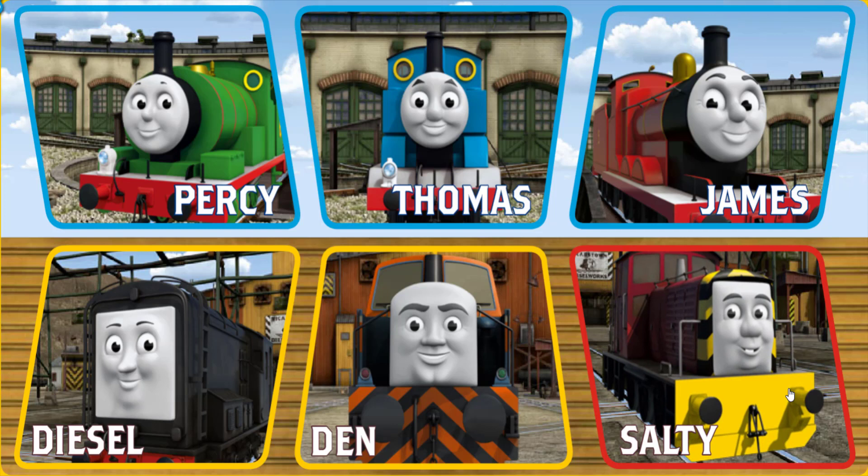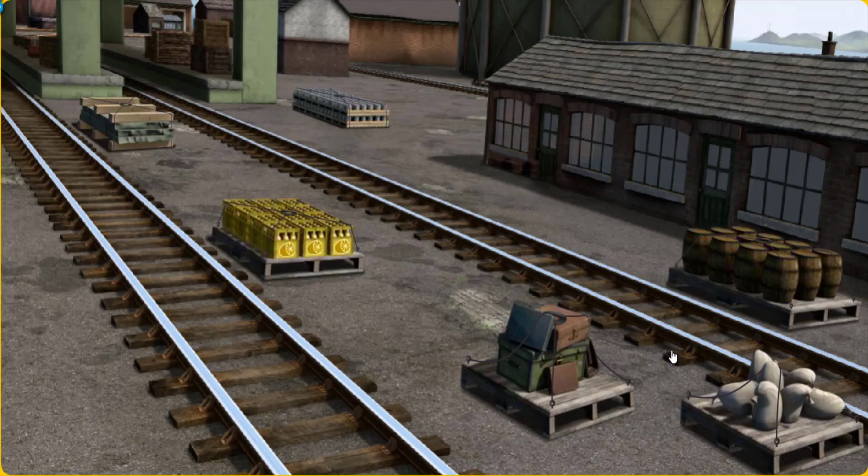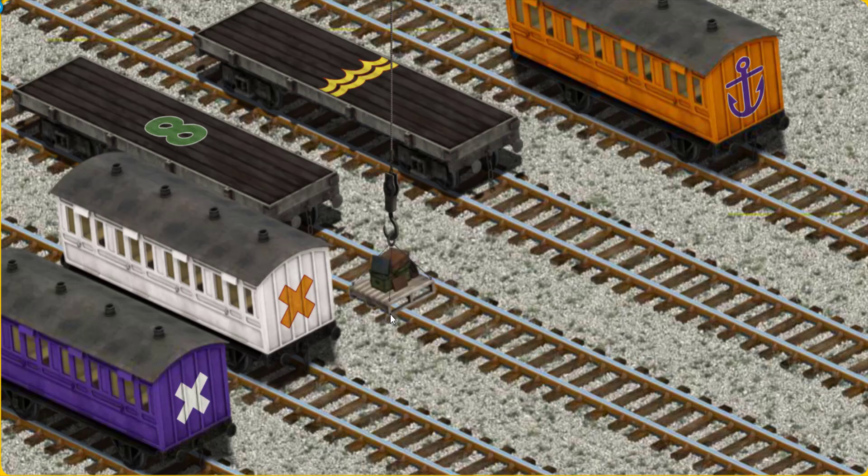Play again. It's a busy day at Brendam Docks. Thomas and his friends have many deliveries to make. Choose who will make the next delivery. Salty must deliver the luggage to Knapford Station. Show Cranky where the luggage is. There you go. Let's lift and load. Now the cargo must be loaded. Help Cranky find the orange coach with the picture of a purple anchor. You found it!